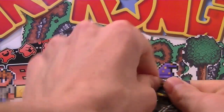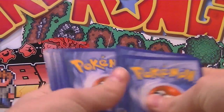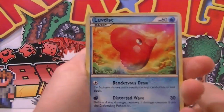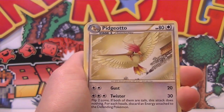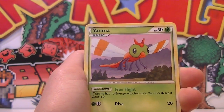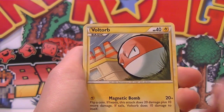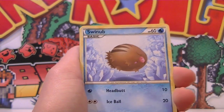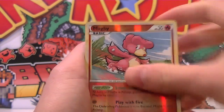Now open the Electivire pack, hopefully we can pull a Holo Prime. Pidgeotto there — he's like looking down, where's the worms at? Haunter. Yanma. Psyduck — he's got a headache again. Voltorb. Bellsprout — he's got a vine whip. Swinub swimming away. A reverse Magmar, that's pretty cool.